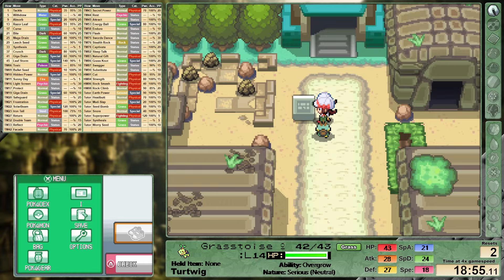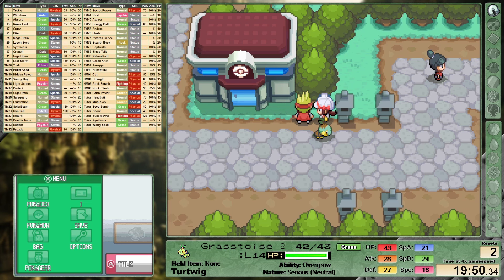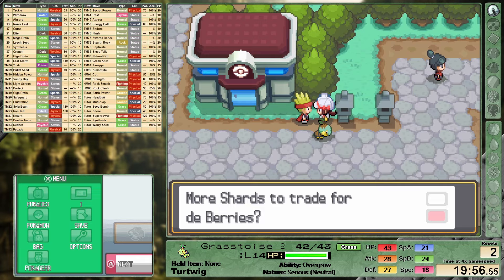After defeating Falkner we're able to use Rock Smash, so I'm going to be popping into the Ruins of Alph. In this main area there are a couple of smashable rocks that give us a chance for some neat items. More specifically I'm looking for the shards here so that we can take them back into Violet City and trade them with a juggler. We can trade the shards for useful berries like Chestos, Lums, even Citrus from red shards. It's one of those RNG problems where a Citrus Berry could completely change the trajectory of the early game but you have to get lucky enough to find one. Either way, I felt that having a few berries at our disposal was never a bad thing.